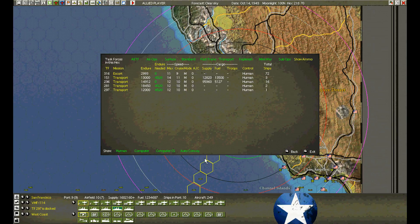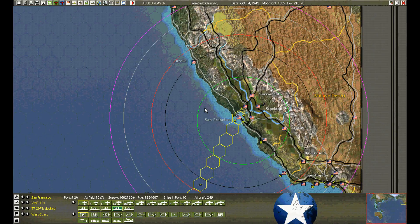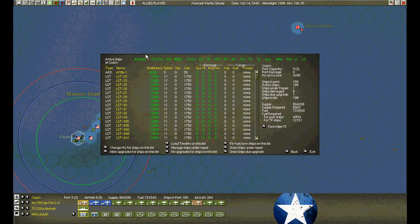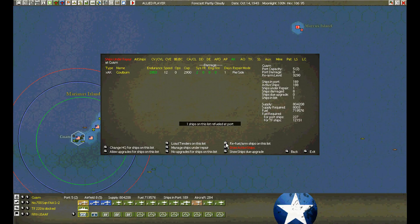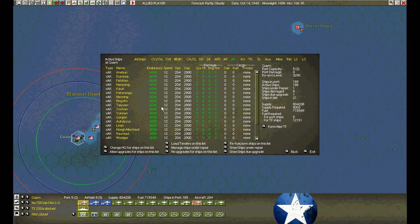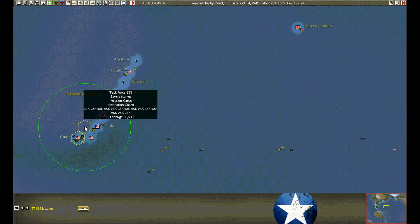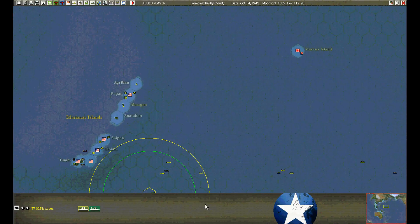Make sure we load supplies. No other units moving from the west coast. In the Marianas, the little transports have arrived — lots of them damaged. We'll refuel them and give them a day to repair. All we need is one day, then we'll load up and go back to Iwo Jima. Here's another group of transports coming in.